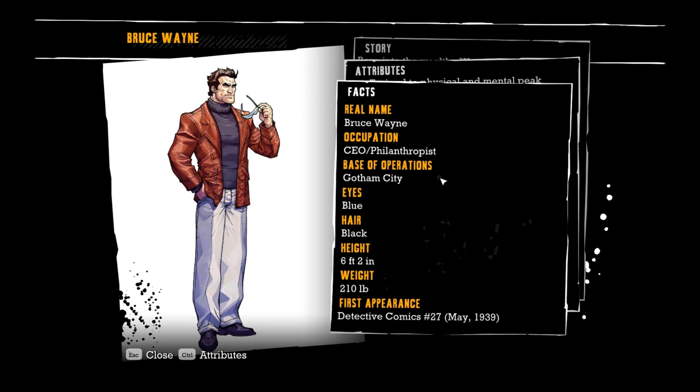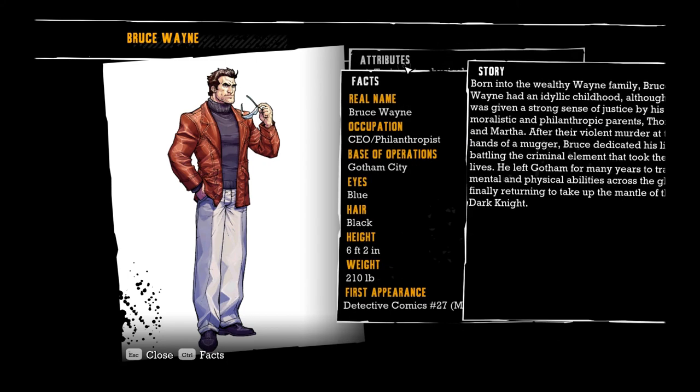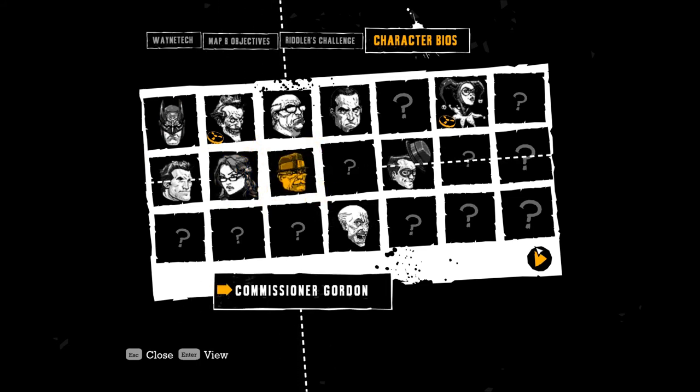Bruce Wayne — CEO and Philanthropist, Gotham City. He's 6'2", 210 pounds, so he's a big guy. First appearance, of course, Detective Comics 27, May 1939. This is the exact same stuff it said about Batman. Arsenal: he's an expert, he's a genius, he's a scientist, he's trained in all kinds of stuff, he's a detective, he's a spy, computers, great memory, stealth, expert escape artist, martial artist — he basically is a total badass in every way. So we've got Batman, Bruce Wayne, same kind of stuff, Oracle, Riot, Commissioner. Those are all things we've seen.